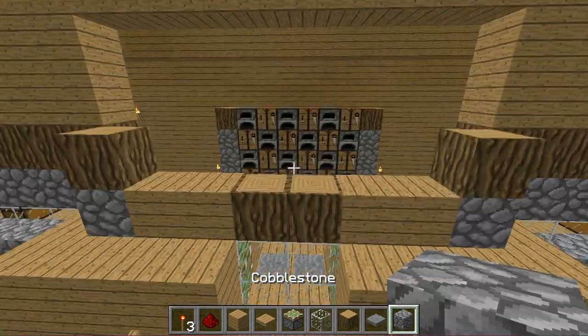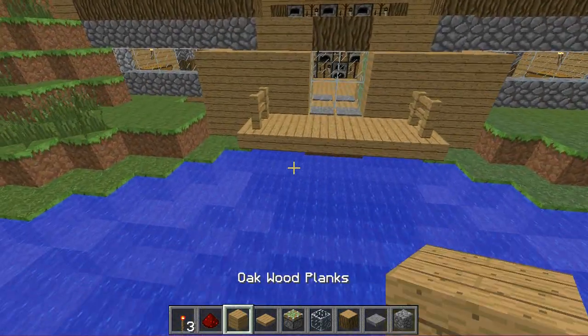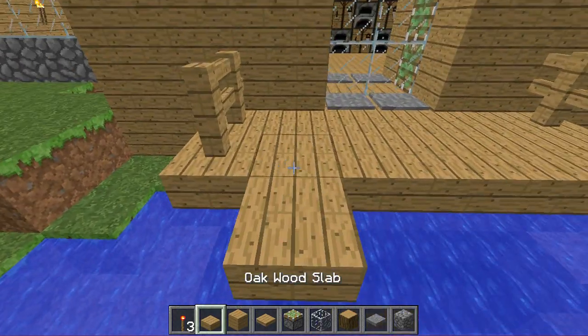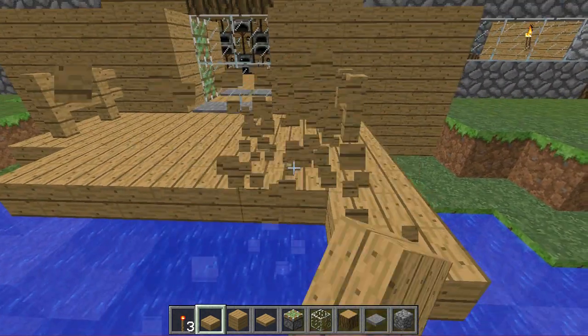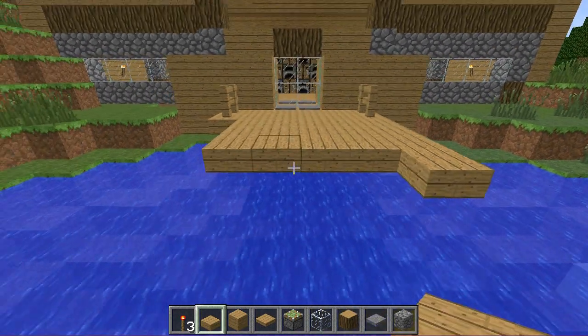Let's take that dirt out and then put it on top of there — there we go. Actually, I'm going to extend this. Let's make a bridge! Let's get our slabs, take that out, and extend this all the way. We're not going to put fences because then you can fish along where you want to. We will eventually fill in that other side — let's just do that right now.